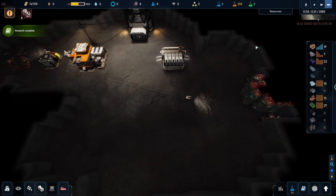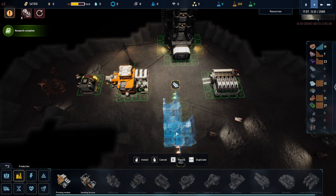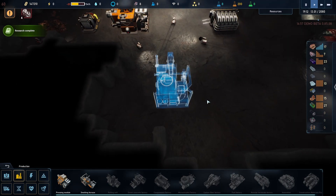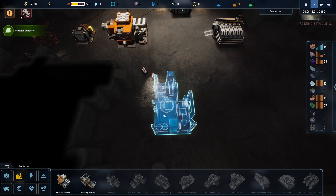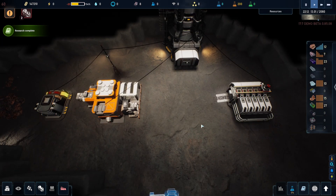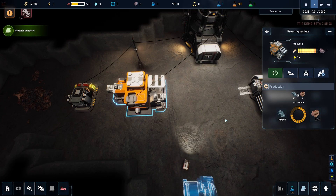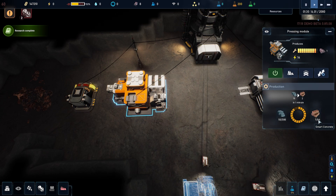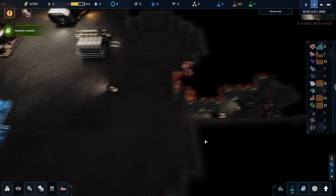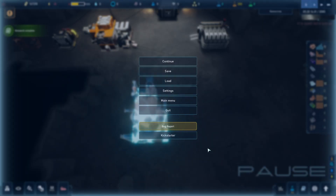Apparently I can now build the smelter. Let's go to production and build the smelter here, plonk it down. We're using our nice new bricks now as well - we've got ten of those. We also need components - they're taking them from the surface. We can store up to 64 in there as well, which is good. We have mining going on over there. We need a little bit of building going on there - we're well on our way to building stuff. I'm going to leave it there for now.